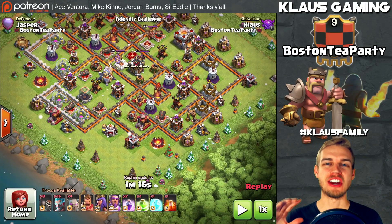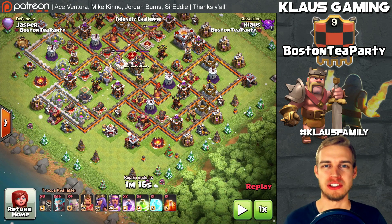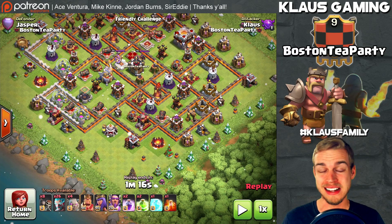Hey guys, Klaus here! Today we're covering the third of the three Clashmas presents gifts for this Christmas season. The third one, as you can see at the bottom left-hand side of the screen, is the Ice Wizard. I'll show you all the stats in a moment, but let's see it in action.